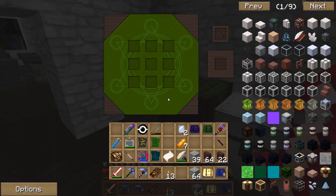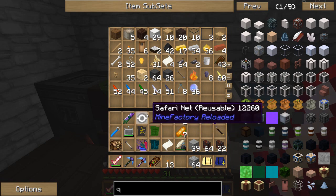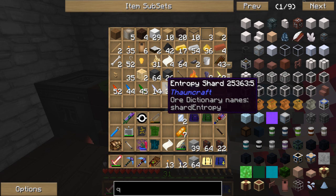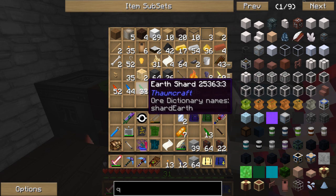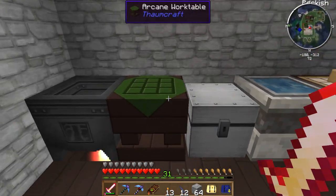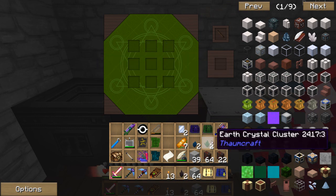Maybe we can make some of those. I think we have plenty of crystals, actually. We have a lot of them in here. Let's do like 12 of those - we'll make 12 of these. Thank you, creeper - that was very nice of you. That should be more than enough, right? It's like two of each - two of those, two of those, and two of those.